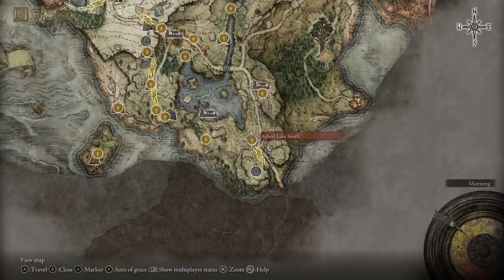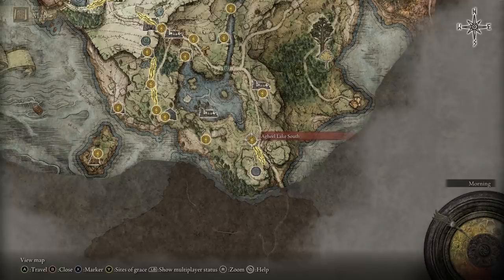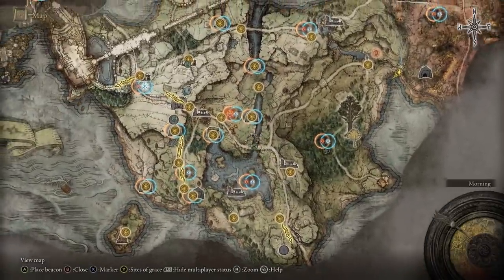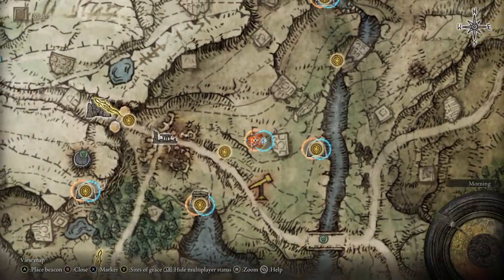We have the map open, which brings me to my next tip. The map in Elden Ring has a very useful secondary multiplayer function for revealing hotspots. Just press the left trigger to toggle the multiplayer status and all these orange and blue zones will appear on the map, showing where all the PvP action is taking place — useful for invasions and co-op.